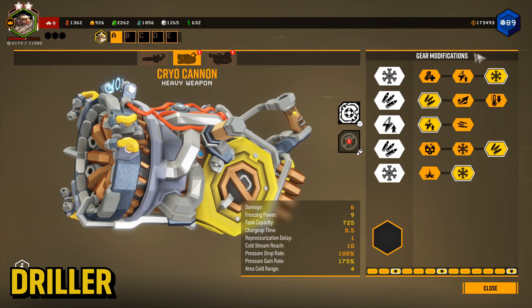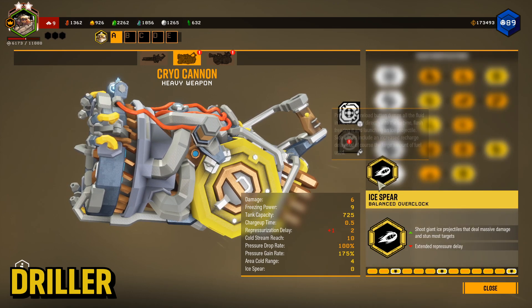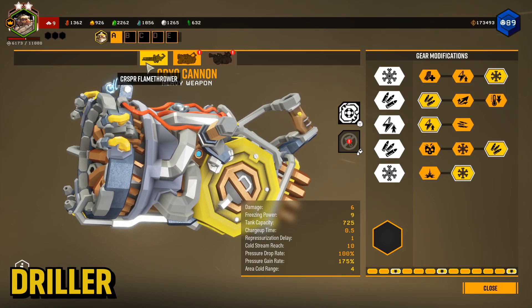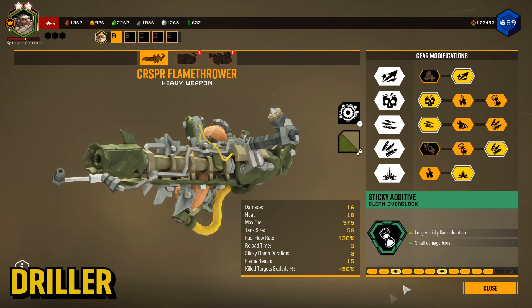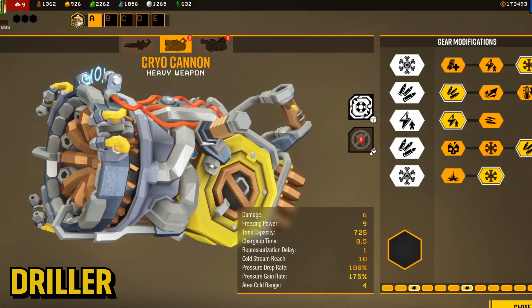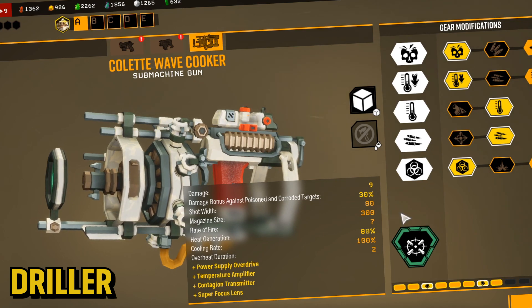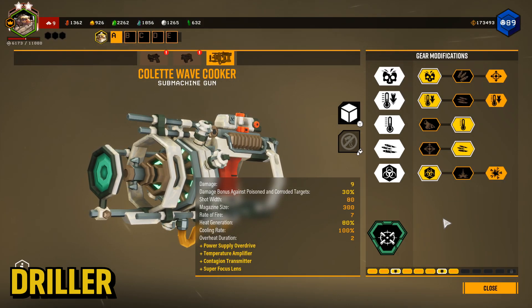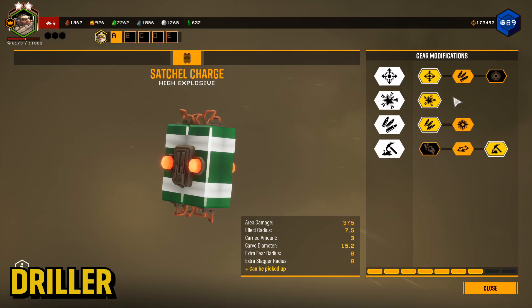Driller is one of my favorites. This is the Cryo Cannon I run — I'm still yet to get any good overclock for it besides Ice Spear, which is a bummer. On missions with lots of robots I'll go for a Flamethrower build instead, but usually it'll be Cryo Cannon. For secondary I've started using this gun, which actually isn't that bad — it's got potential.